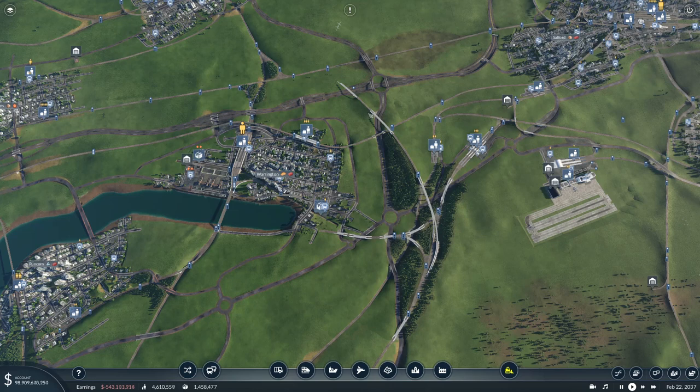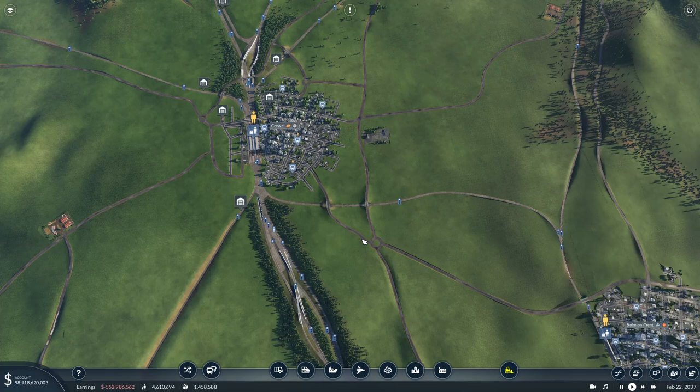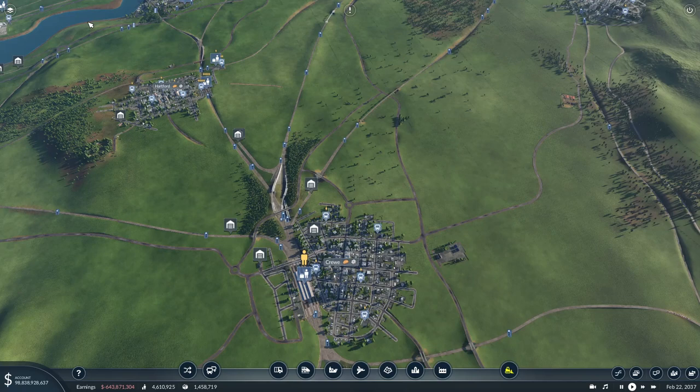There are plans for Warrington to retain an HS2 service once this section is built. What is proposed is that service will call at Warrington, come into Crewe, and then actually join with a Liverpool service perhaps, and that will form a 400 metre long set for its journey down towards London Euston — maximising the capacity on the HS2 core network. So basically you're getting two routes for the price of one by joining them together to form one 400 metre long set.